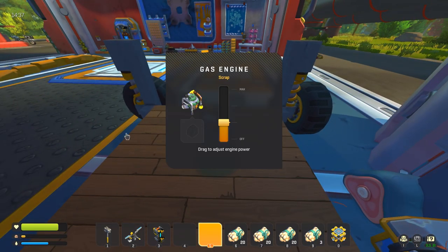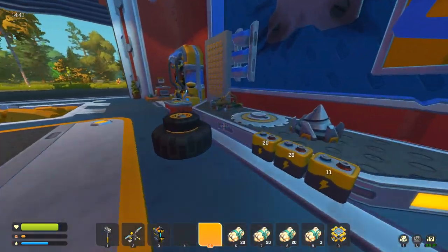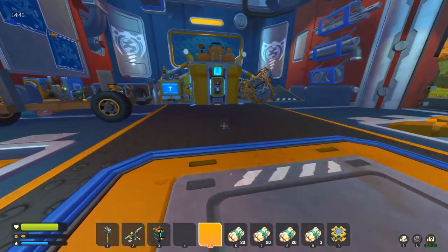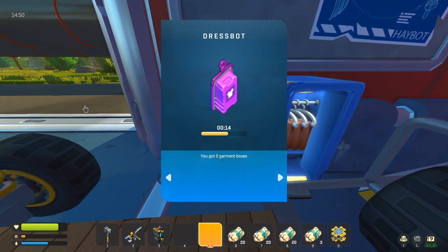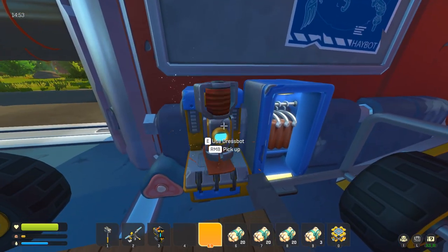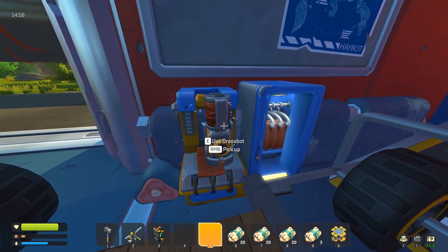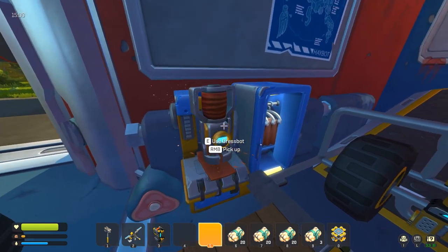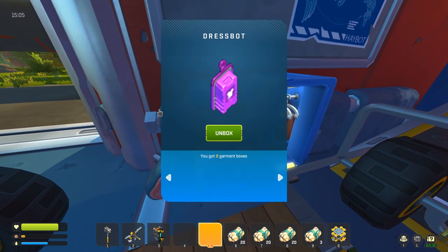Let's open up this one then and see what we get. I haven't even got a seat on this thing — I've probably used it to build something else. I've got all sorts of junk around here, as you can see. The place needs a bit of a tidy up. I love the way this dress bot keeps on dancing as he makes our clothes there — pretty cool. Come on mate, I want my clothes. What have you got? We got the bearing shirt. I do like that — we'll be slapping that on.